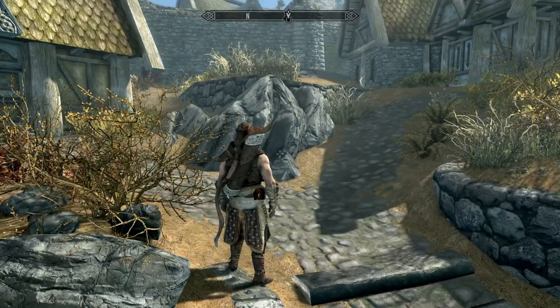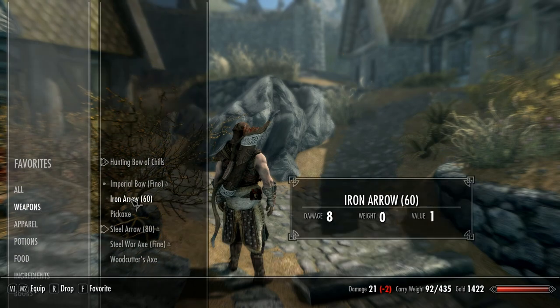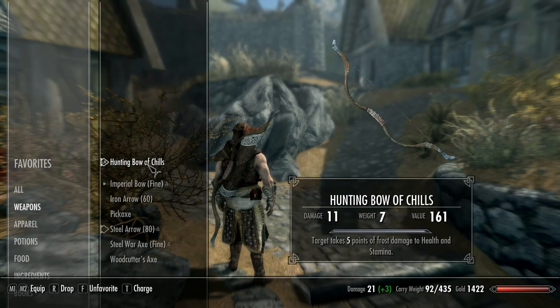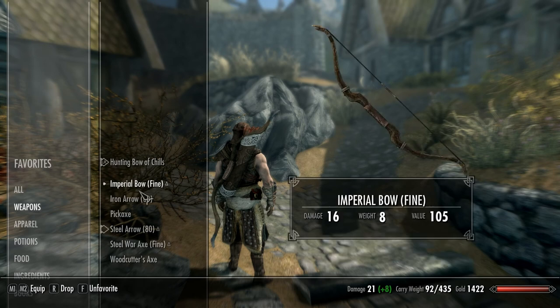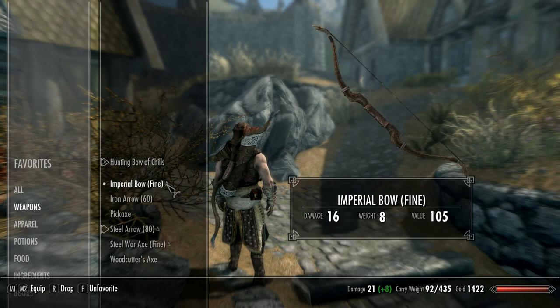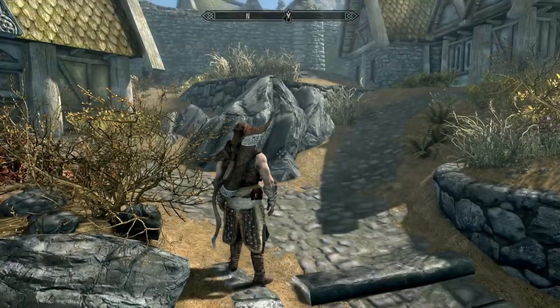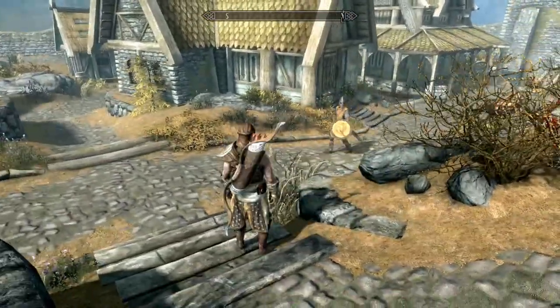No, that's the hunting bow. Let's pop into favorites — weapons, hunting bow of chills. This is the other one. Also kept the steel war axe, which came out to 11 damage, same as the other one. Not really a gain but it looks cooler.